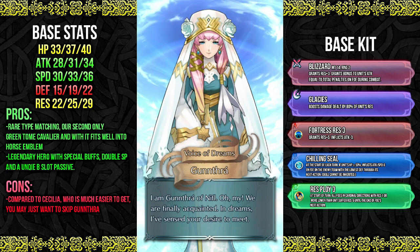So what are the pros of getting Gunthra? Well that's pretty easy to explain. Cavalier unit with a tome — that's a pretty easy situation, you just fit that into any sort of horse emblem team and you're set to go. Also she's a legendary hero which means she can bring along her buff of 4 res and 3 HP to another unit if you use her blessing on that. And of course since she's a legendary hero she always gets double SP no matter what, and her unique passive in her B slot is insanely powerful and when mixing with her legendary tome can provide some pretty interesting results.